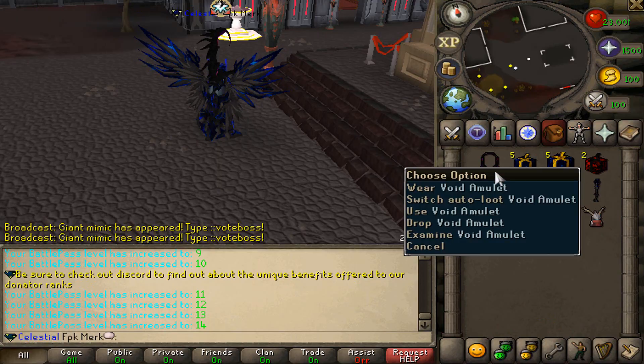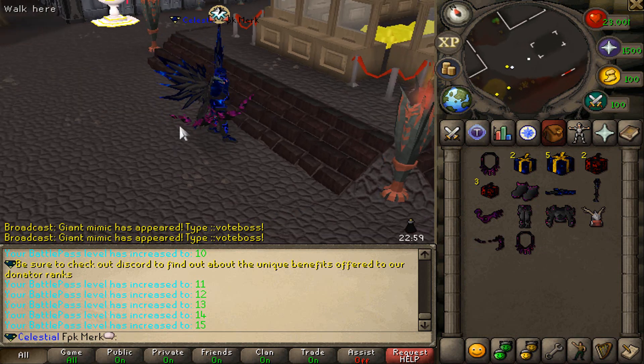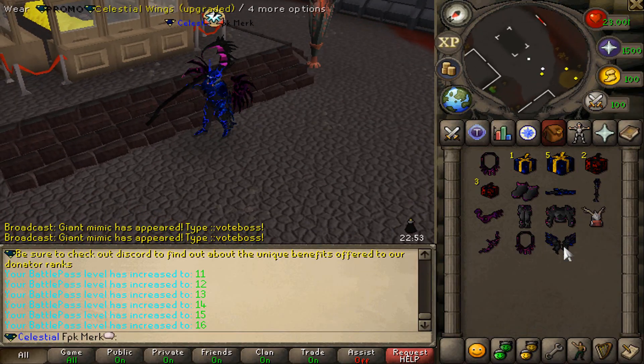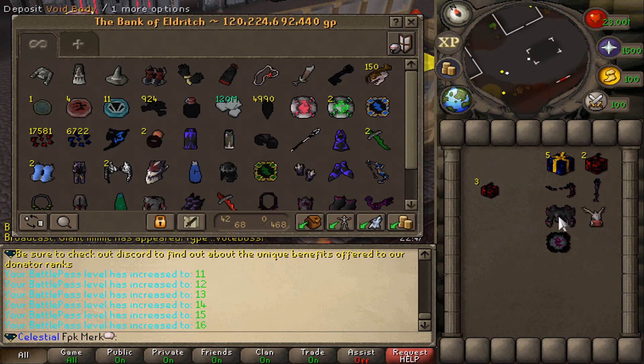Void Legs, Void Body, Void Bow — these custom items are very good looking. Void Wings — that's crazy, looking super good. We managed to get some Void pieces right here. Let's also bank these as well.